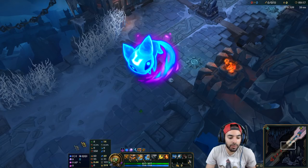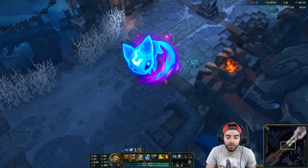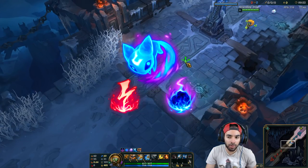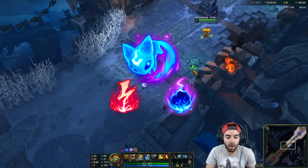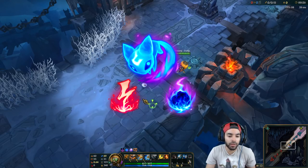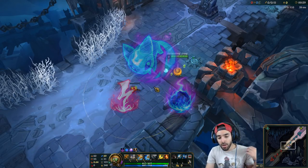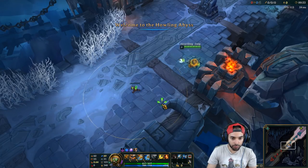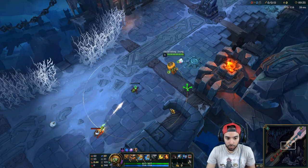Aerie is like the safest keystone. After Aerie it's pretty much Electrocute and Comet that are close. Comet is really good against melees because one auto attack from you and your turret and then an ability will proc it.